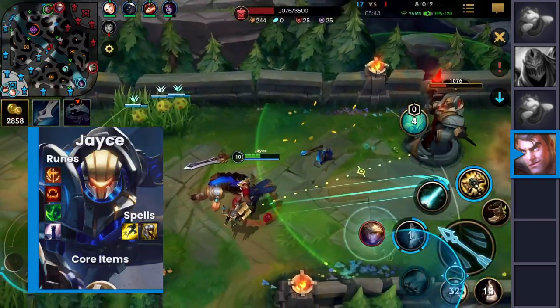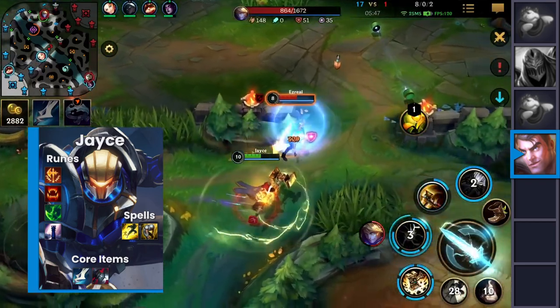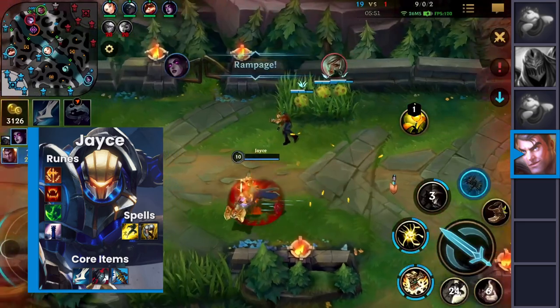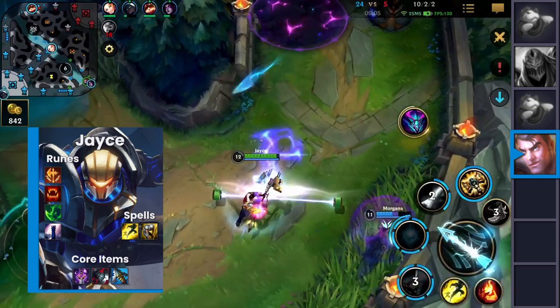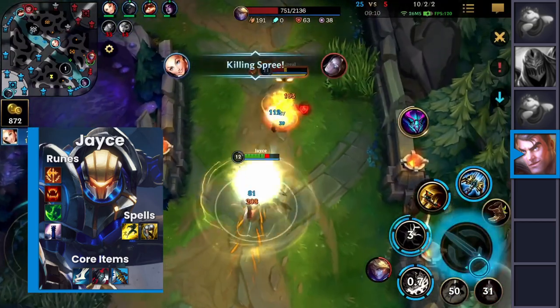For items, there are basically two core options. One: Manamune, Black Cleaver, and Serylda's Grudge — the default build. Alternatively, you can also rush Youmuu's Ghostblade, Black Cleaver, and then Serylda's Grudge. For my part, I'd still advise the Manamune build due to Muramana's evolved bonus damage on your second ability. It's just too broken.